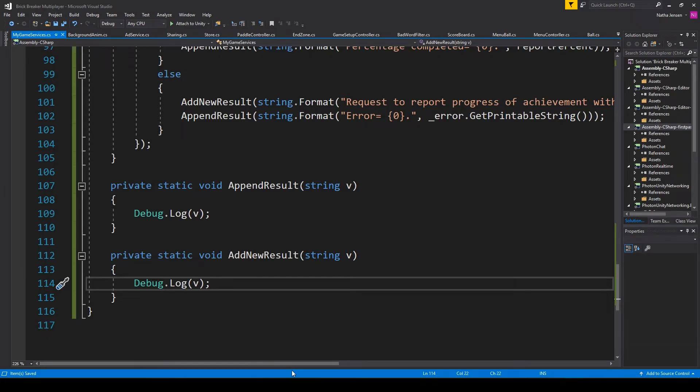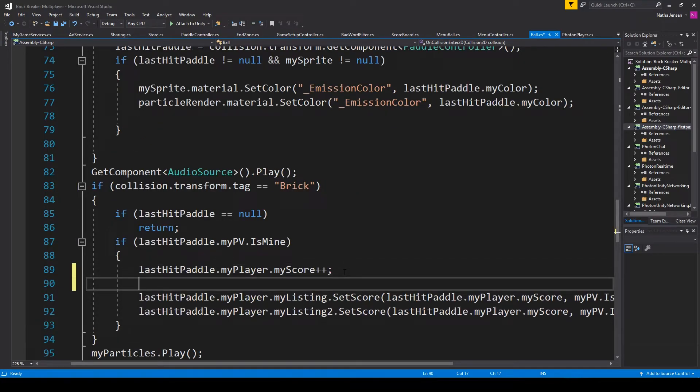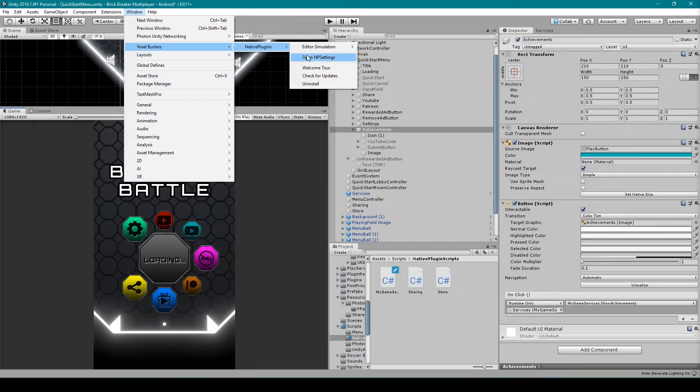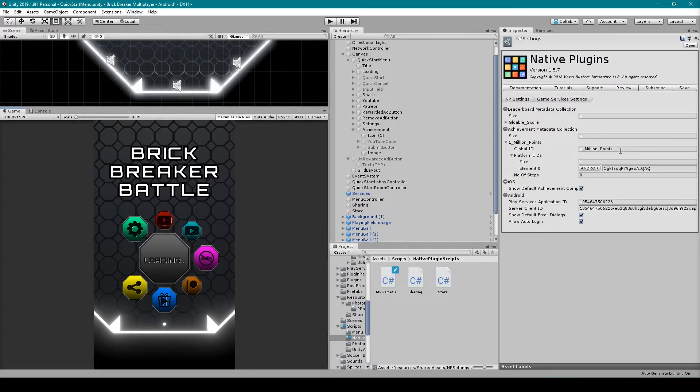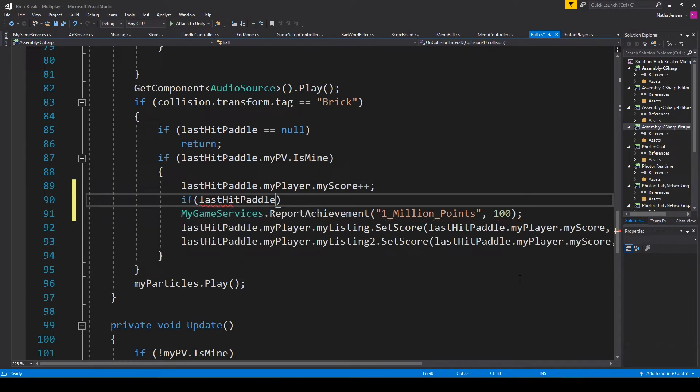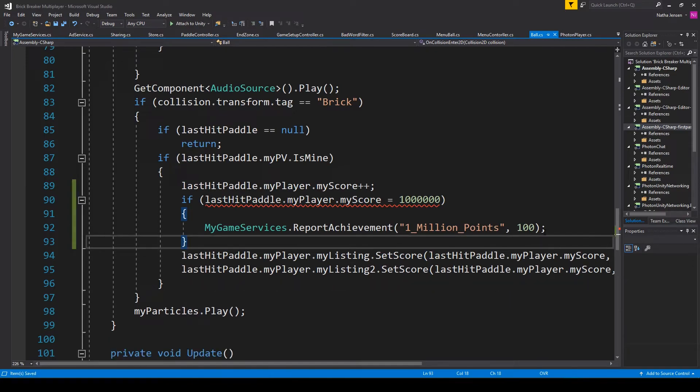The next thing we need to do is find where in our code we want to call this function. Since our achievement triggers when the player gets to one million points, we want to find where in our script we're adding one to their score. In my project's ball script, you can see where I'm adding to the 'my score' variable with a plus-plus. After this line of code I'm going to call the report achievement function. We then need to go back to Unity and get the global ID from our NP settings for this achievement — I'll copy it and paste it in as the first parameter. For the second parameter I'm going to pass in 100. We then add an if statement around this line of code to check if the 'my score' variable equals one million — but for testing purposes I'm going to change it to just 1, so that when I get one point I unlock the achievement. We save the script.